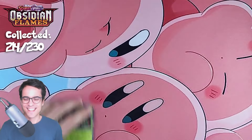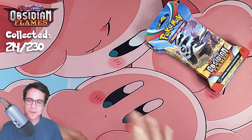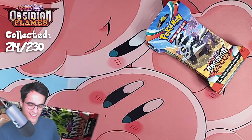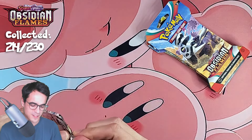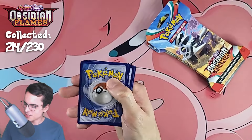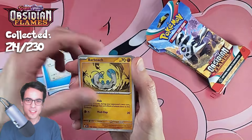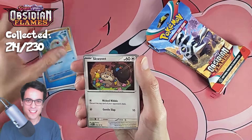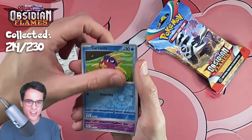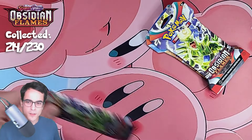I might actually run out of packs today. I don't know why this is happening with Obsidian Flames — my problem is not just the lack of new cards for the collection, it's the lack of pulls overall. It's been quite bad. Lechonk, barboach, wiglett, scovet, serena, lichenrock provo pass, carvanha reverse, clefairy reverse, and a gita.